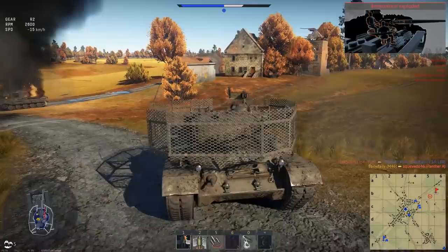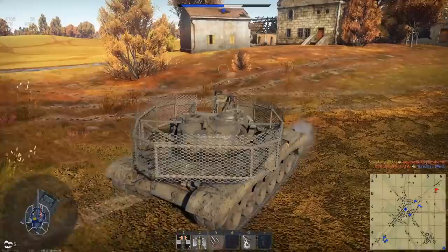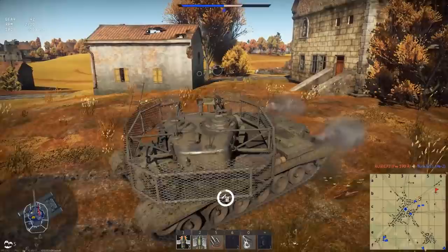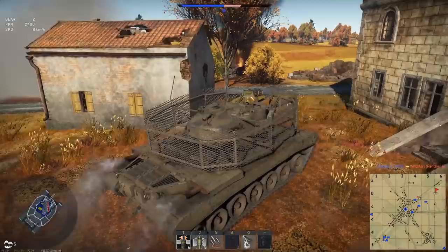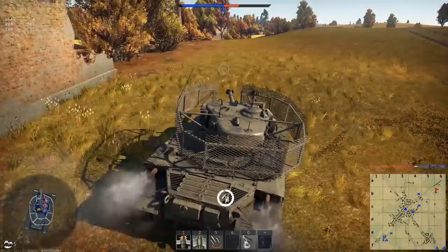I'm driving in reverse right now and I'm still getting kills. Is there a tank right here? That actually hits you. I don't know if it's the ping or something, but I'm getting lucky and some enemies are getting lucky. We've got six more rounds. They've got a whole lot of spawns too.